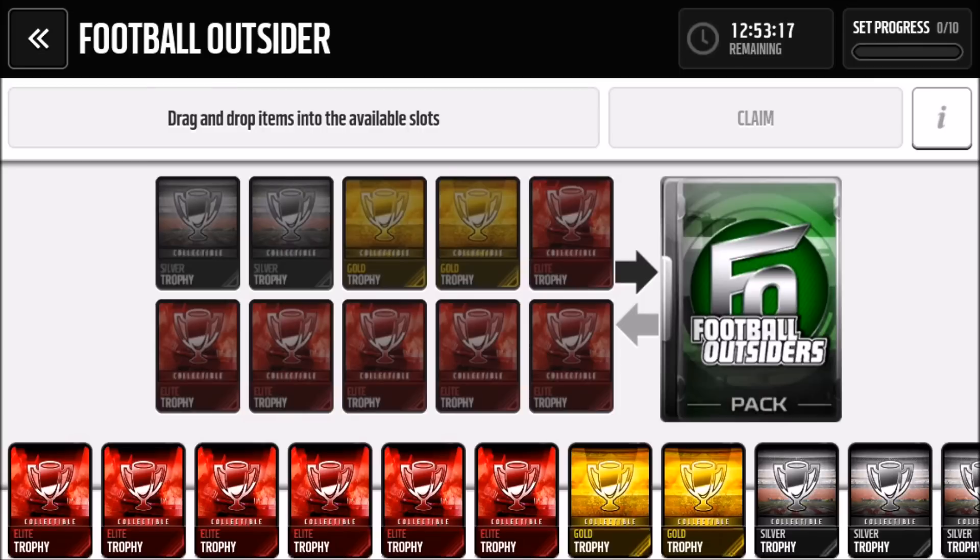There are a lot of gold players and a couple of elites. One of the big ones right now in the Football Outsiders set is Sammy Watkins — that's what everybody's raving about. I'm hoping I can pull an elite, but I'm not sure if the set is worth it; we'll have to see what I get.